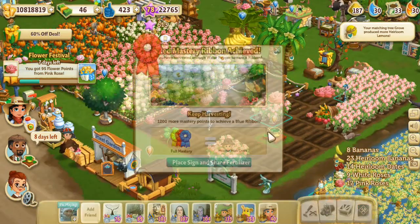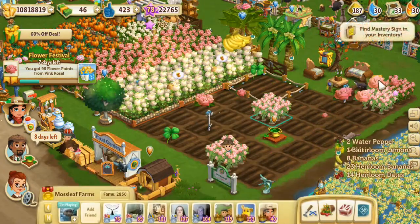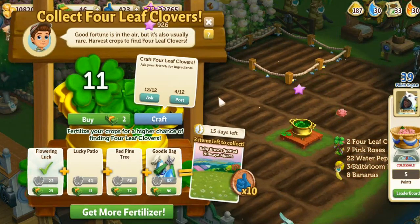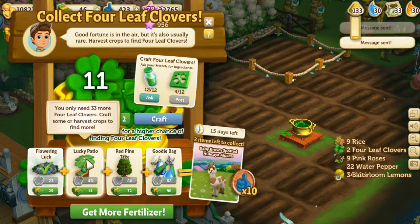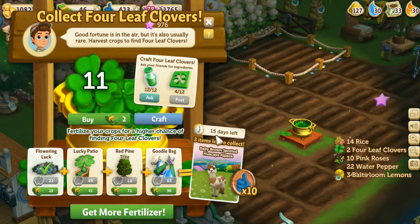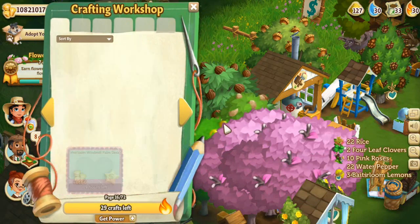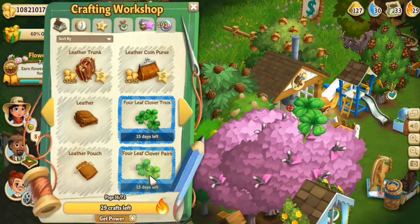95 flower points! Look at our beautiful roses! Did I just get a mastery ribbon on the roses? Look at that! Isn't that beautiful? And we found some four-leaf clovers! Oh, that's wonderful! And we can craft four-leaf clovers too! Let's go ahead and do that so we can try to get enough points to get to Mr. Alpaca here. 15 days left - we're not running out of time. But I would love more of those cute little ponds. And we've made a trio of four-leaf clovers right there.